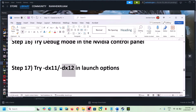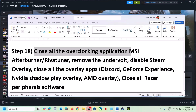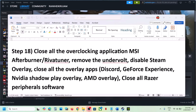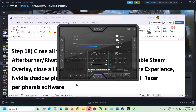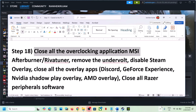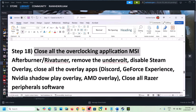Close all overclocking applications. This is important — if you're running MSI Afterburner or RivaTuner or any other overclocking application, close them. Right-click on MSI Afterburner in the system tray and close it; do the same for RivaTuner. Close all overclocking applications and then check. Also, remove any undervolt if you have undervolted your computer.